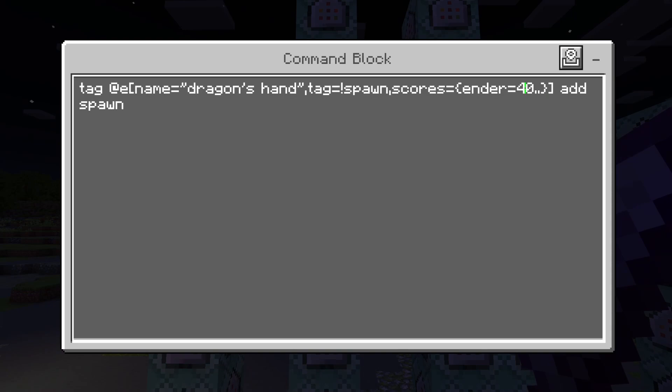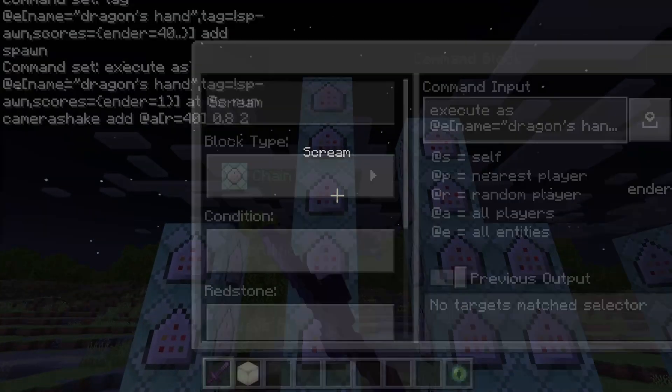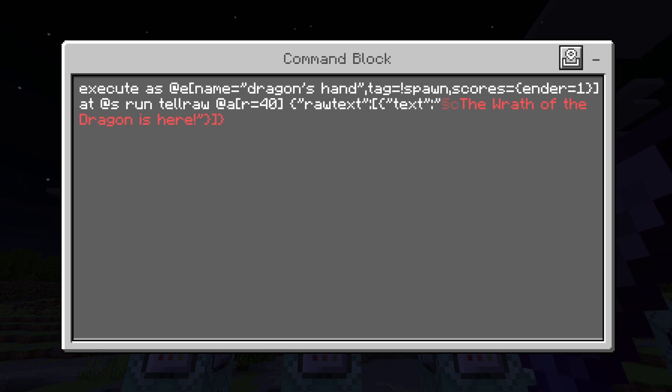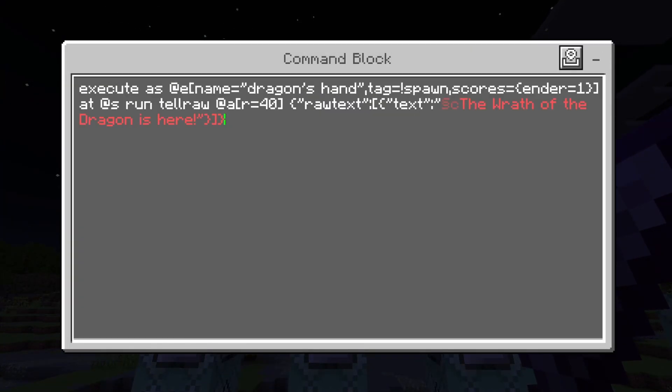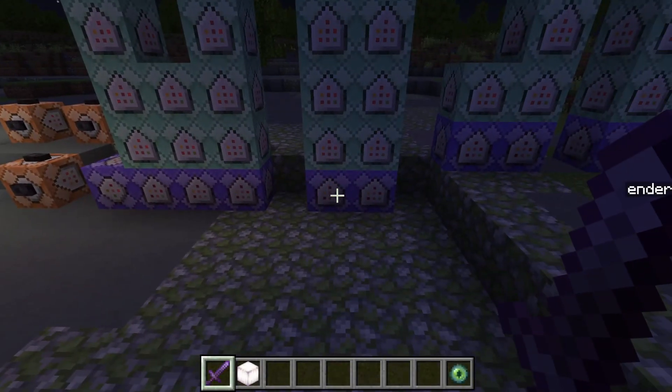Then once the enderman is at ender equals 40, we're going to give it the tag 'spawn'. We're going to give the camera shake effect to the player to make it a little bit more dramatic. Then we're also going to play a sound so that it sounds like the enderman is screaming at the start of the fight. Then we're going to do a tellraw so that as soon as the cutscene starts, we're going to have a little thing in chat that says 'The wrath of the Dragon is here.' This is optional — you're more than welcome to change the text. It's just an optional thing that makes things a little bit more dramatic for your cutscene. Finally, this is going to make the player face the boss at the end of the cutscene, so as soon as it transitions out, the player is ready to fight the boss.